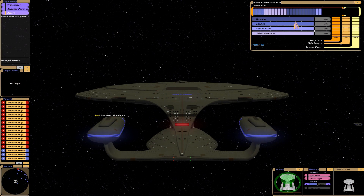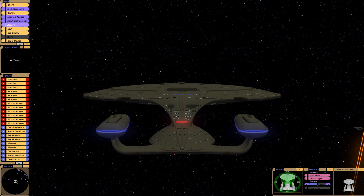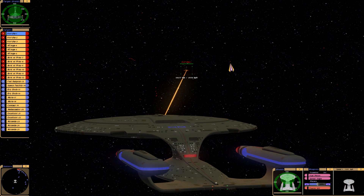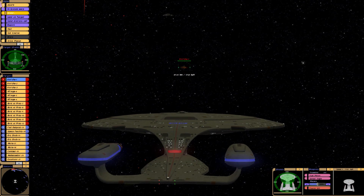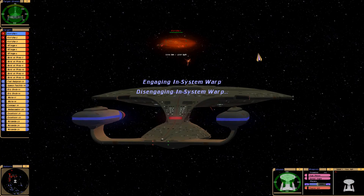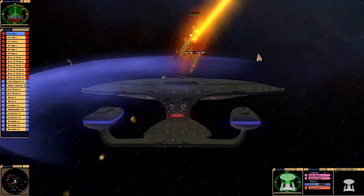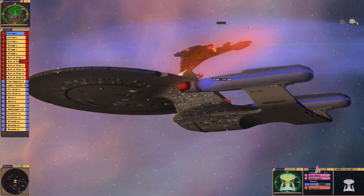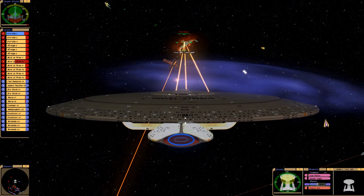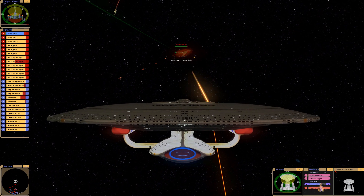Okay, red alert. I need to lower the sensitivity settings on my mouse. Let's target the lead Vor'cha — let me drop in right on top of them, or under them. Fire torpedoes! I'm in the Venture refit of the Galaxy class, so we have quantum torpedoes. I'm going to fire all of the aft photon torpedoes and then switch to quantums. Loading quantum torpedoes, sir. Full power to the phasers.